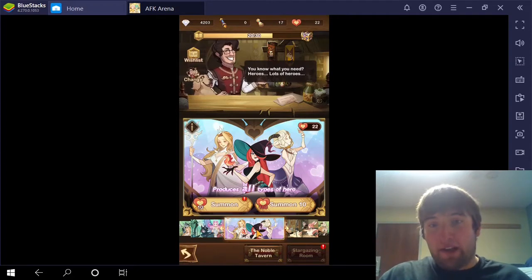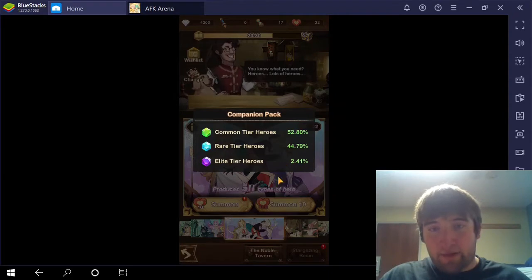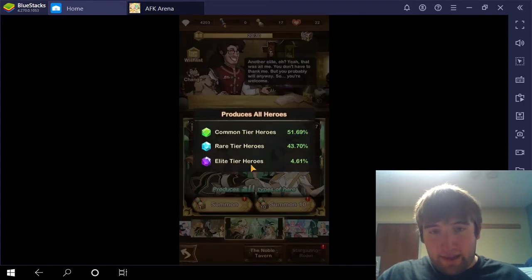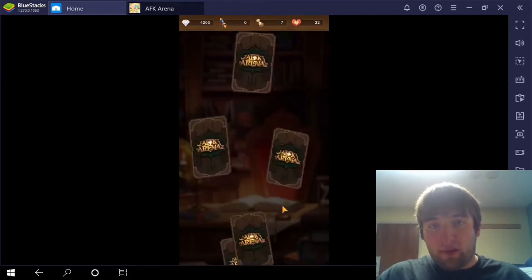The Friendship Summons are usually going to be like that, because the Elite Tier Hero Rate is 2%, and then when you go to the normal summons, the Elite Tier Rate is 4-5%, so it's about double. So I'm going to do the 10 normal scrolls now.